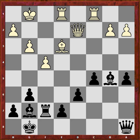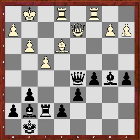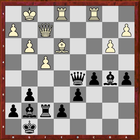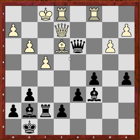Bishop c6. Probably queen f3 was stronger. After queen f2, maybe queen d5 back — and if queen d2, the pawn is hanging. So b3, then bishop c6 here looks very strong. King f1 is the only move, and maybe even queen d3 — queen d5. So black has control of the position here.